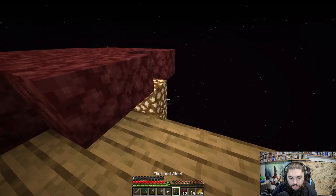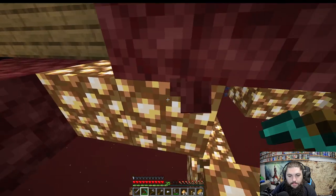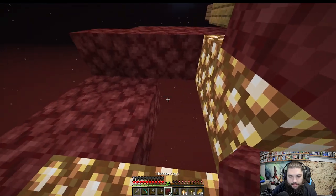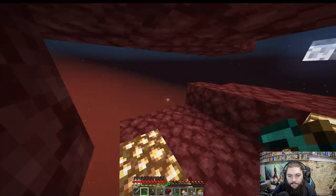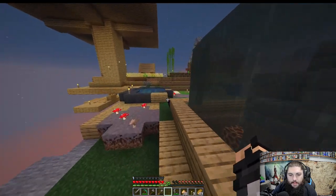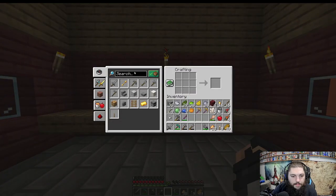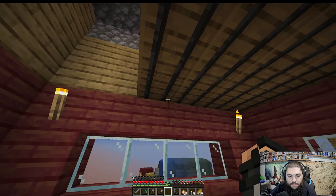We get glowstone! I need to build down a little ways to grab that. We're expanding our building materials — nice. Also making that automated bamboo farm is going to be kind of nice. What do we need for an observer? Redstone, quartz, and cobblestone — easy peasy. I need a little bit more redstone, so we can probably only do one or two observers.